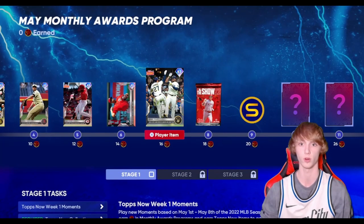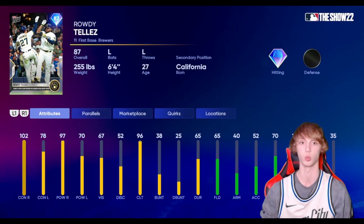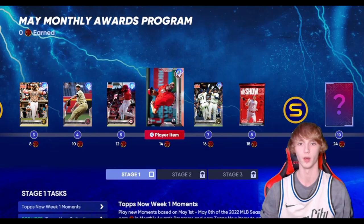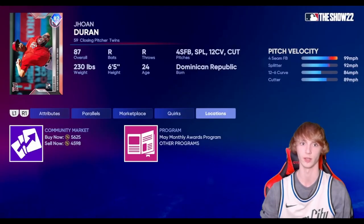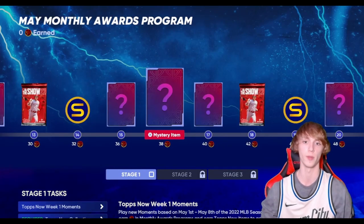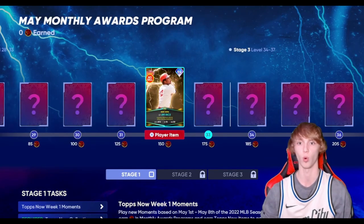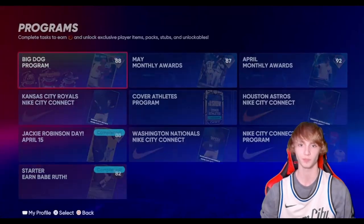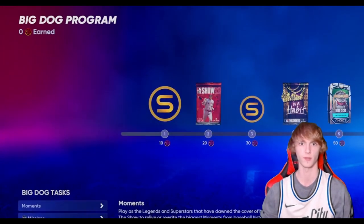And then obviously there's the May monthly rewards as well. Right here you get this Rowdy, who is actually pretty good at least towards righties — he'll be a good bench bat. Even if you have a really good team, it's hard to find a better bench bat against righties than Rowdy. You can also sell those players for 5,000 stubs if you want. And eventually there will be more mystery rewards, including this Jim Rice card with diamond hitting and diamond defense — absolutely insane card.